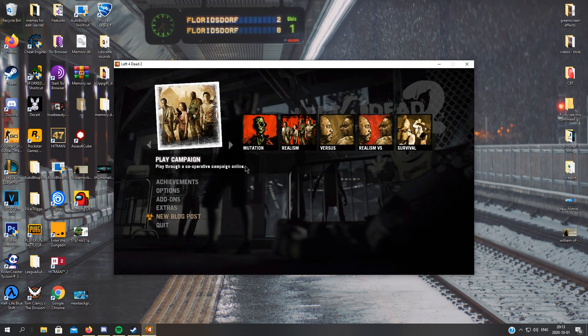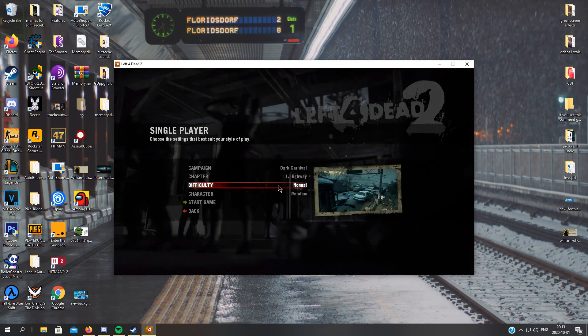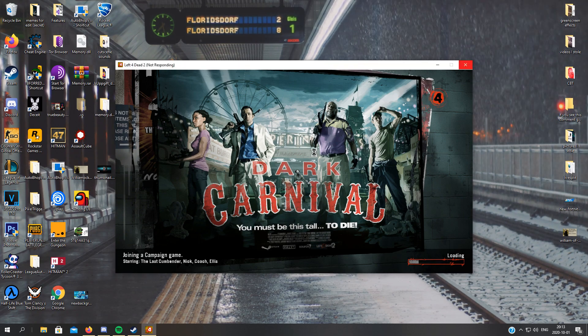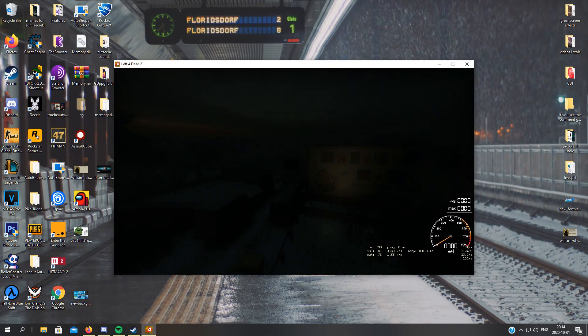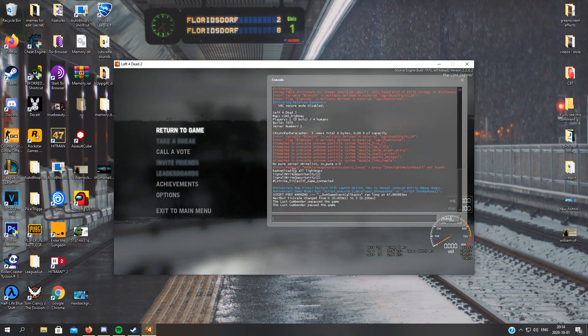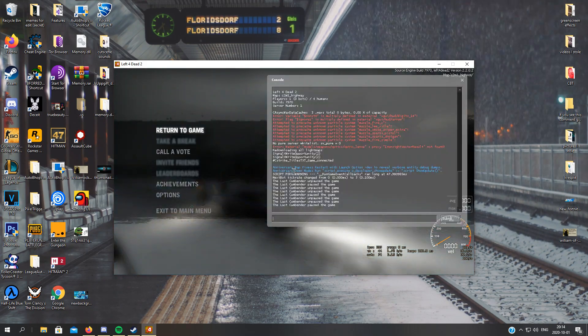So now we just have to start a single player map — big dog carnival. So you go to properties, set launch options, console. Then we will start it. So now you press your hotkey that you set — I set it to F1. You should open up the console in game.